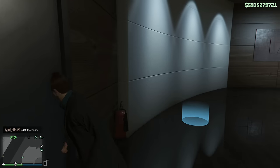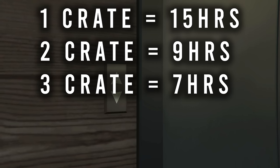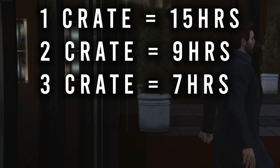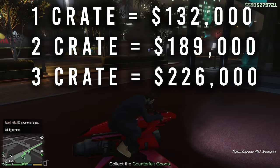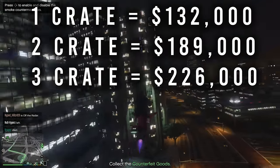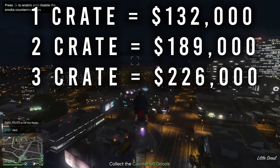Let's talk about the time it'll actually take to source these crates. Buying one crate at a time takes roughly 900 minutes — about 15 hours. Two crates at a time is about 536 minutes, around 9 hours. Three crates will be about 400 minutes, around 7 hours. So when you do the calculations, one crate nets $132,000 per hour, two crates $188,000 per hour, and three crates $226,000 per hour — pretty much doubling the profits per hour compared to buying one crate at a time.